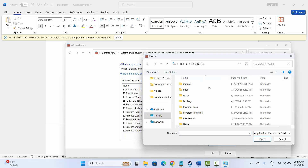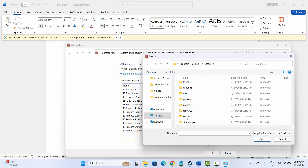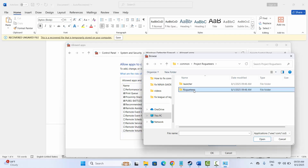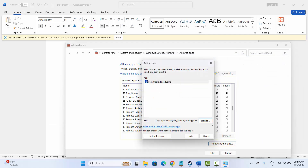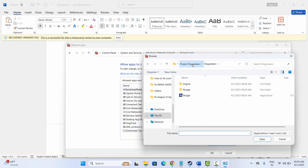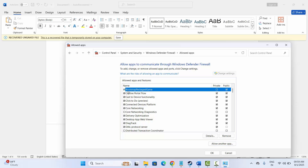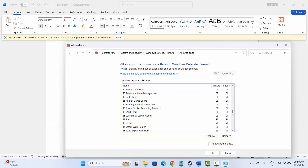Go to your game folder where it has been installed. Under Common, add the game executable. Then go back, click Browse again, select the launcher, and add it as well. Once both have been added, make sure both Public and Private boxes are checked. Then click on Apply and OK and try to launch the game to check if this solution works.